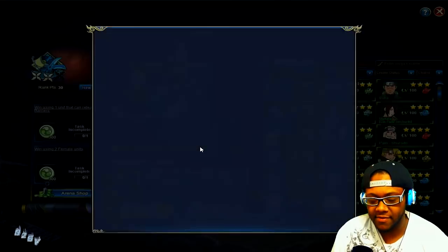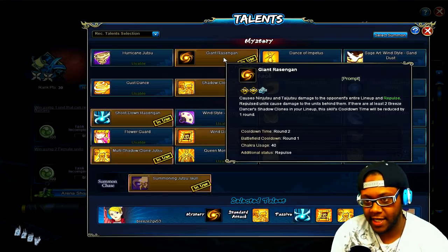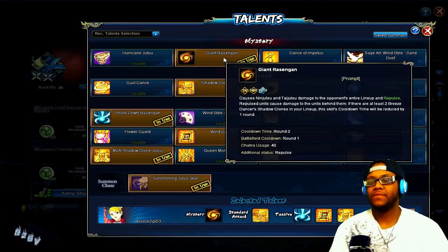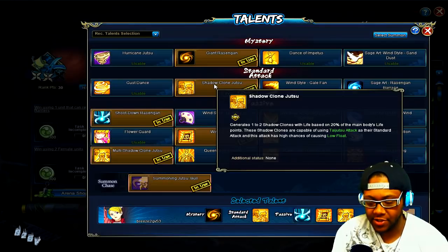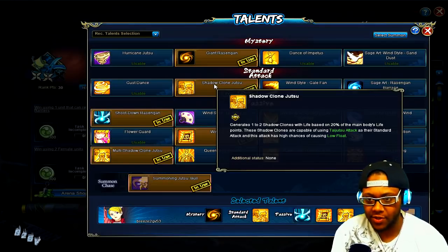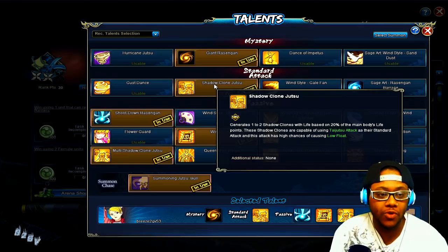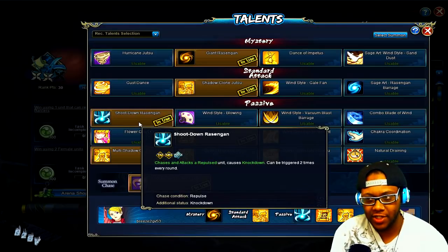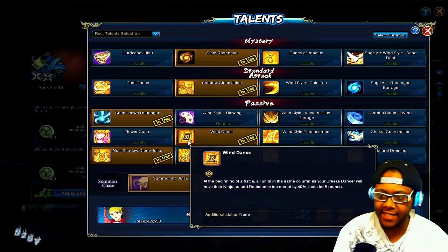Let's start with main first and her talents. I'm using Giant Rasengan to start off the combo. If I can keep clones up, her cooldown goes down by one — reduced by one if I have two clones up — so that can help me use it constantly over and over if they can't take out the clones. I also have Shadow Clones which tie you to the deck and do slow float to the team, and they chase slow float. Most likely the clones will start a standard attack. I also have Shot Down Rasengan — recently repositioned to knock down — and it can chase twice per round.